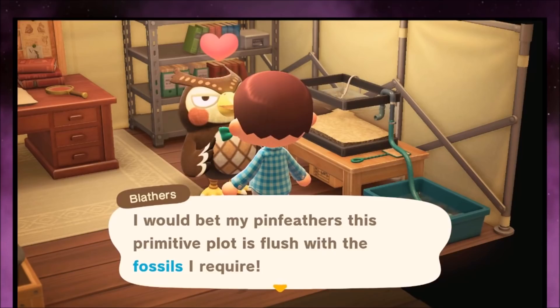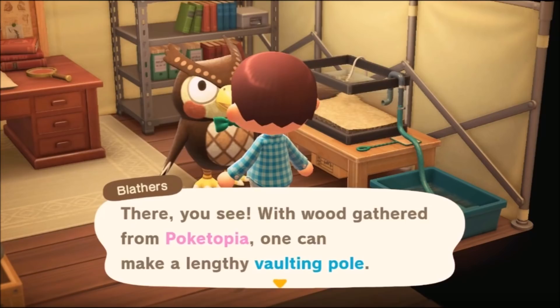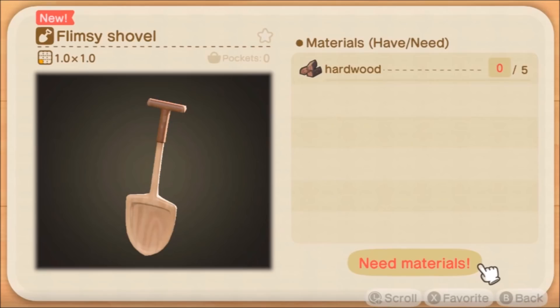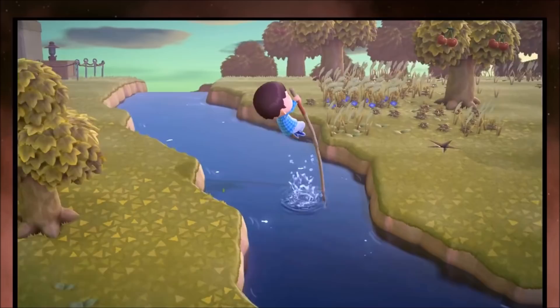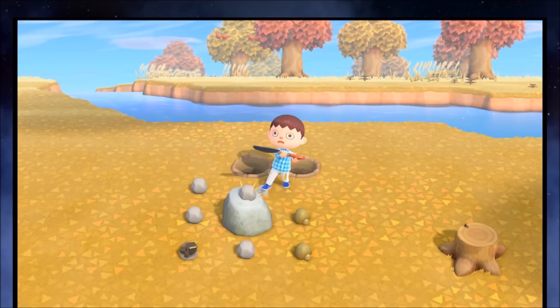Now we're in day two. The first thing you want to do is talk to Blathers because he will give you the recipe for the pole vault and the shovel — these are major upgrades. The shovel is going to be for fossils; you need fossils to build the full museum, which has a lot of perks. But the most important thing is the pole vault, because by using it you can get over the river, which unlocks a lot more exploration for the island. With the shovel, you can mine rocks, which will give you iron and gold, and you can use that to upgrade your tools.